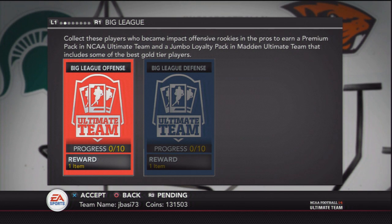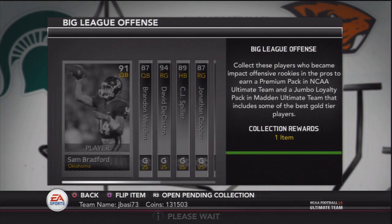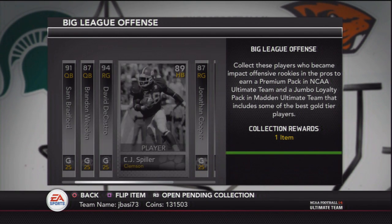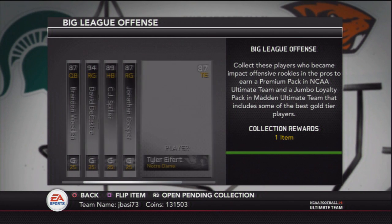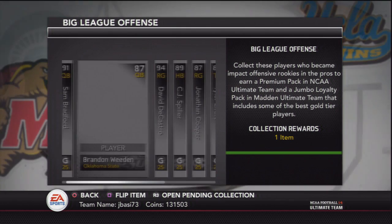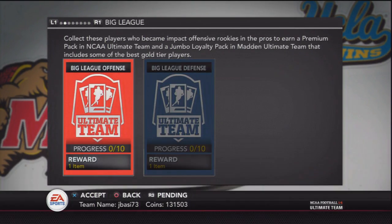When you complete these collections you actually receive a premium pack in NCAA Ultimate Team, but you also receive a Jumbo Reward Pack in Madden Ultimate Team 25. Now I've known about this for quite a while and there's two collections — one for offensive players and one for defensive players. The reason I didn't make this video earlier is because the players were way too overpriced when this collection first came out.